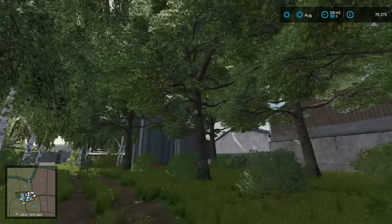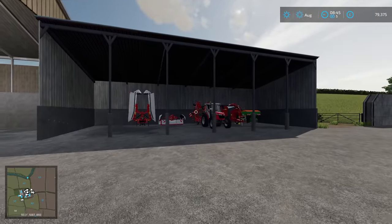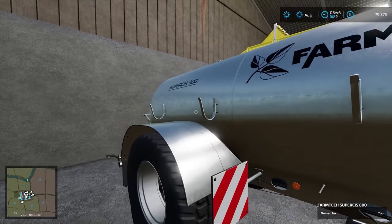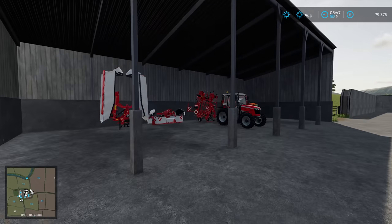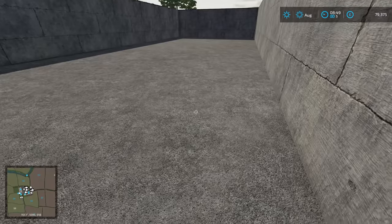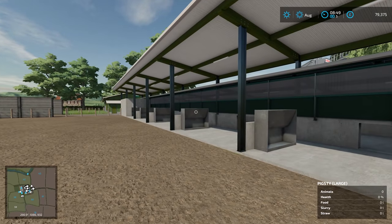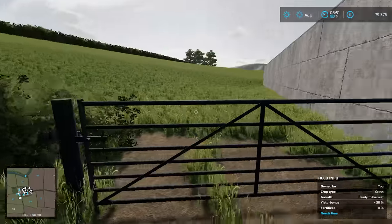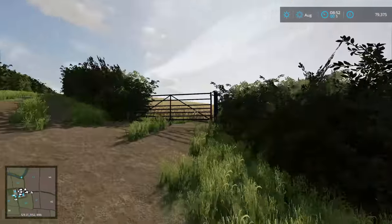This is really nice — really enclosed with the trees at the back of the farmyard. We have our Massey Ferguson 3700 AL along with lots of starting equipment: a muck spreader, a slurry spreader, and a loading wagon. All the equipment needed at this farm — grass work and animal-related. We have a silage pit and a pigsty. There's a nice little road which takes us up to all the other fields.